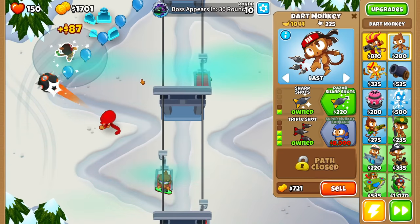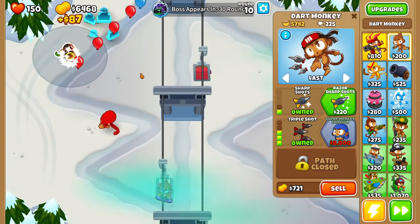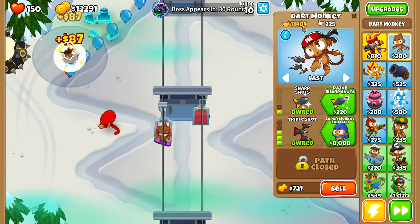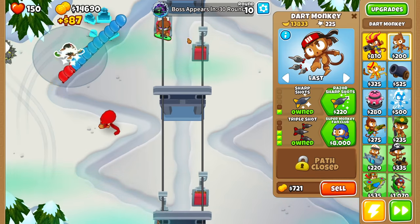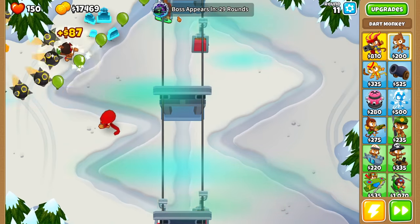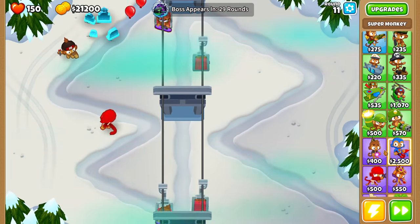It's not that much Popping Power, we need more Popping Power. Okay, that isn't more Popping Power, but that is making us money - and that is one of the most important things in this challenge. Oh my god, it's actually making us so much money. We've already made $10,000 from this Dark Monkey already, and we still have 29 rounds until the Lich appears.